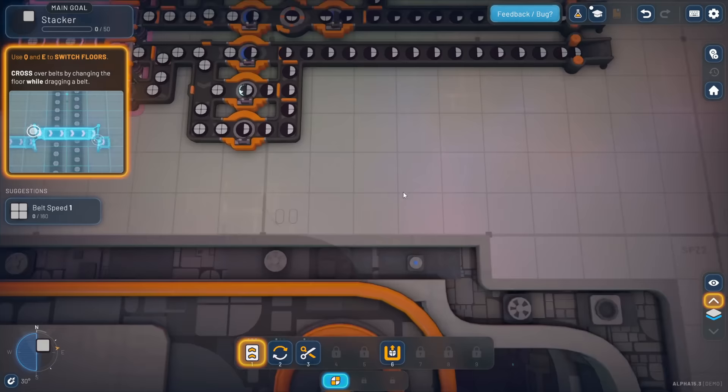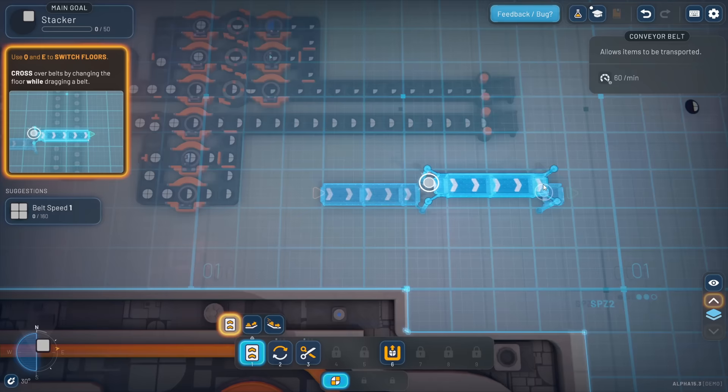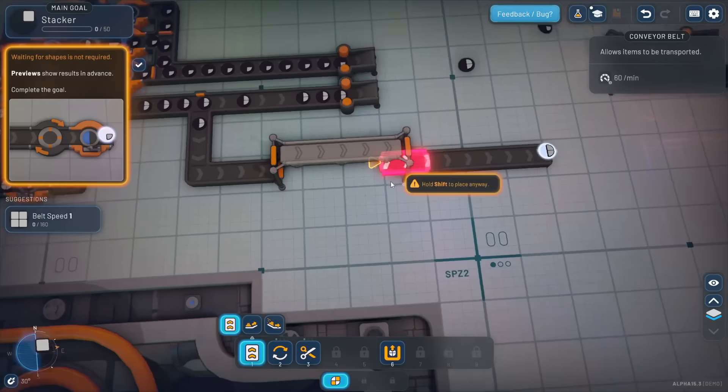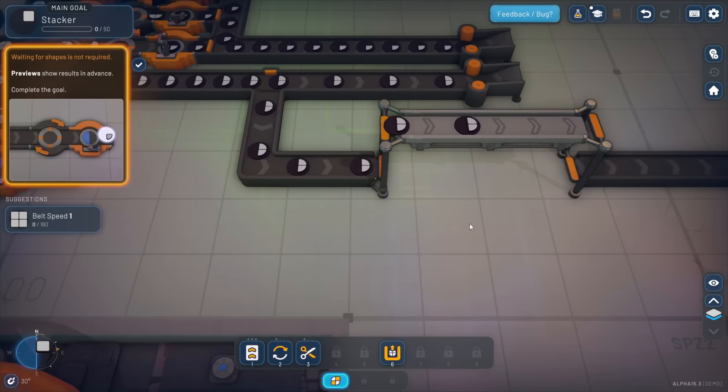Let's test that out. I've got a belt here I'm dragging - now if I hit E to elevate, now we're on the second floor. Then Q to lower, now we're on the first floor. Check it out, we can see that in action. There they go - they get lifted up and set down. Very cool.